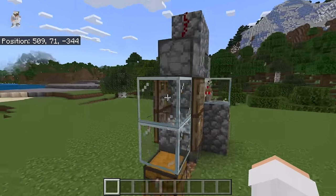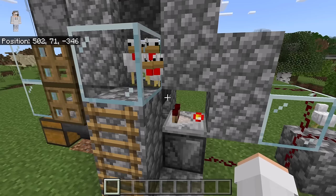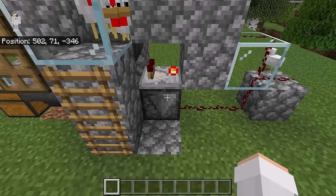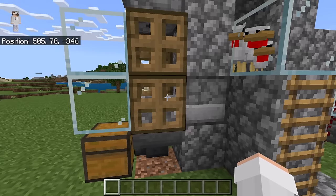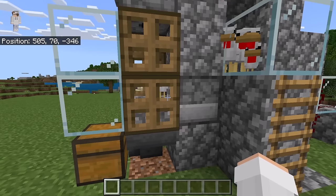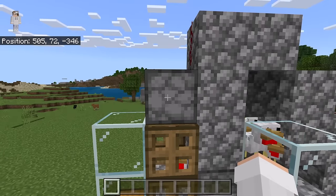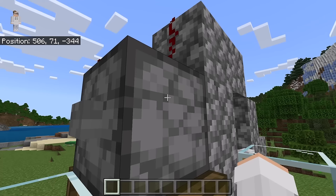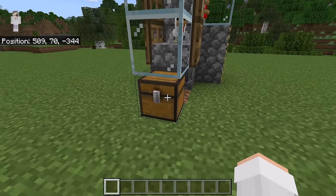How this chicken farm works: whenever the chickens in the back chamber lay eggs, the eggs get picked up by that hopper then funneled into that dispenser. Whenever an egg goes into that hopper, the redstone comparator will detect it and cause the observer to send a redstone signal to the dispensers. The observer causes that dispenser to dispense an egg — whenever an egg is dispensed, there's a chance for a baby chicken to spawn. The observer also causes that dispenser to dispense and suck up lava, killing any adult chickens and automatically cooking them. The baby chickens won't get killed by the lava because they are too short. All the feathers and cooked chicken get picked up by that hopper and funneled into the collection chest.